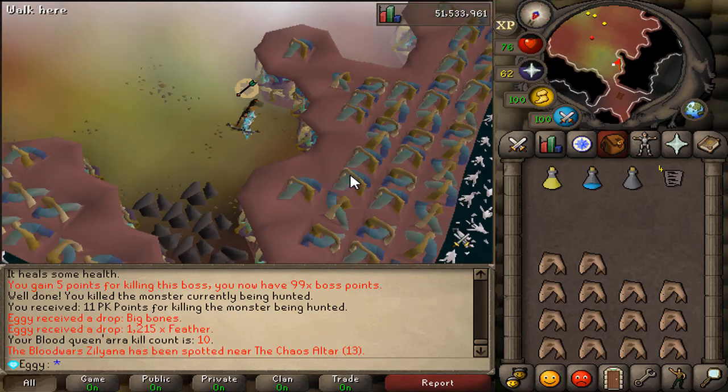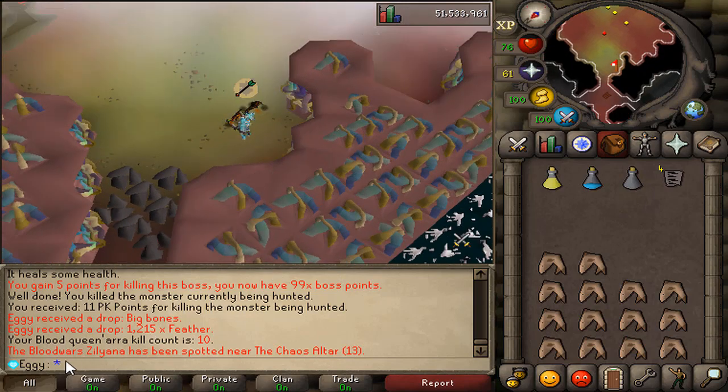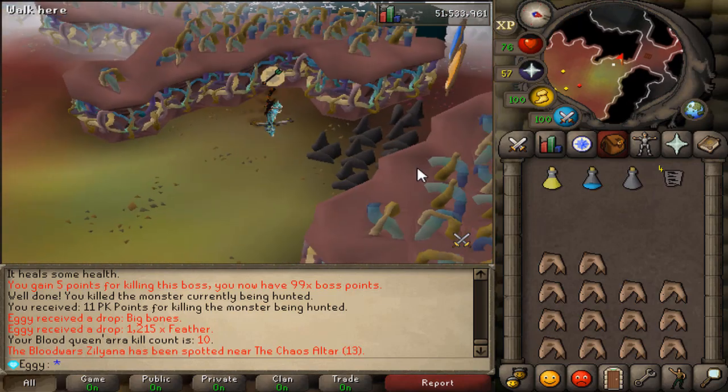Another thing I wanted to show you guys — you don't need the vouchers or God Wars dungeon sets to kill these. As you can see in the chat, the Blood Wars Zilliana spawned in the wilderness as a little world boss. So when you're playing on Autoscape, be sure to go check that out.